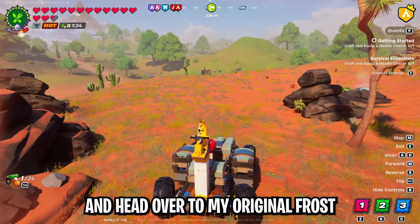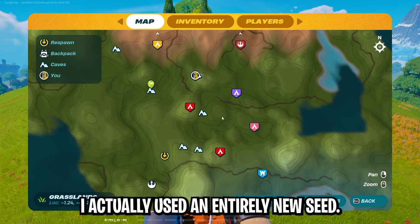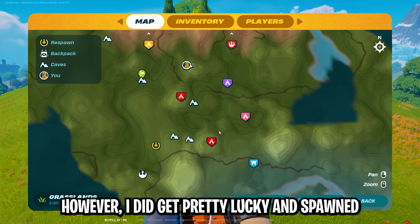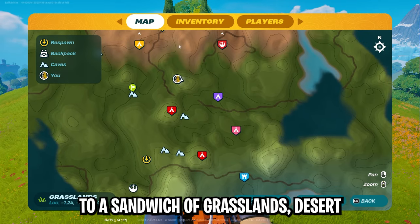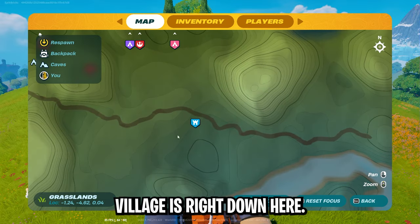Let's get back in the car and head over to my original frostlands village. For this world, I actually used an entirely new seed — I didn't use any existing seed. However, I did get pretty lucky and spawned really close to a sandwich of grasslands, desert, and frostlands. So my original frostlands village is right down here.